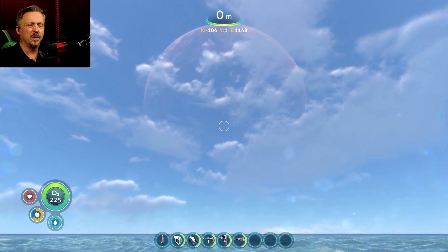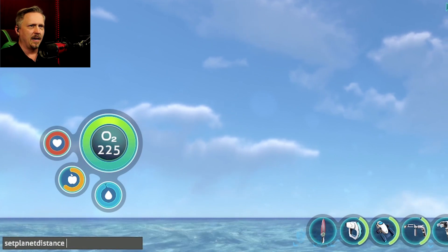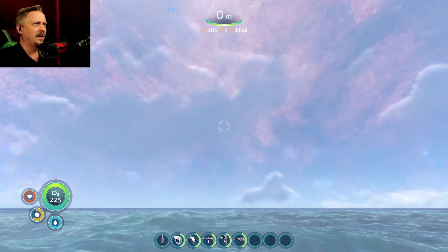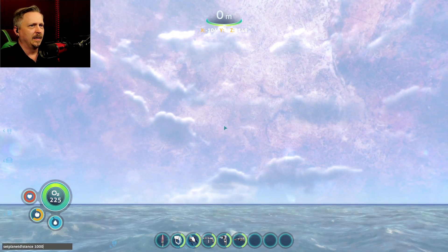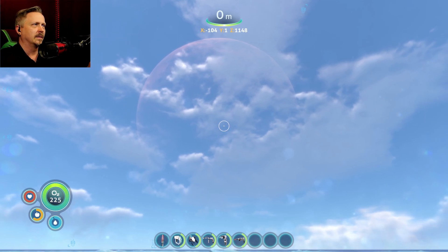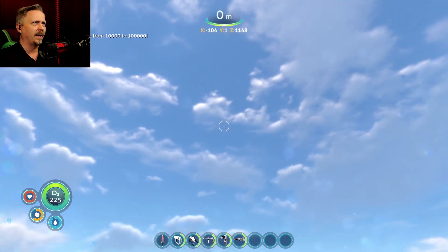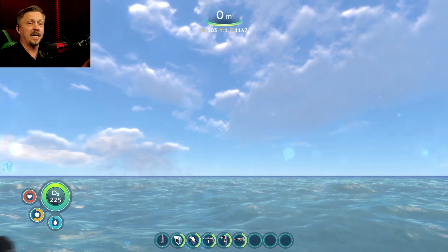One more thing you can do is 'set planet distance.' Setting it to 100 puts you inside the other planet - it's everywhere. The default is 10,000, so setting it to 100 is 100 times closer. Set it to 100,000 - ten times further away - and boom, the planet's gone. Now it's just a tiny moon. So you can set the planet distance to change how close or far the background planet appears.